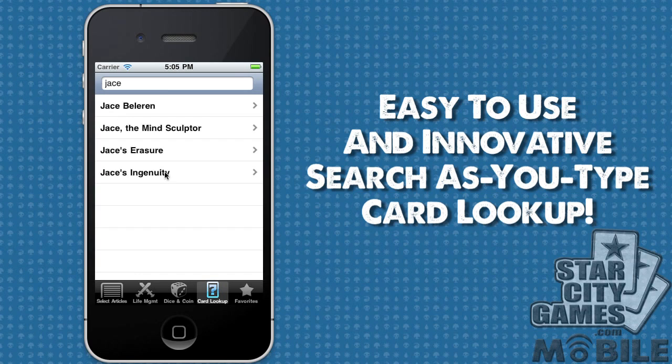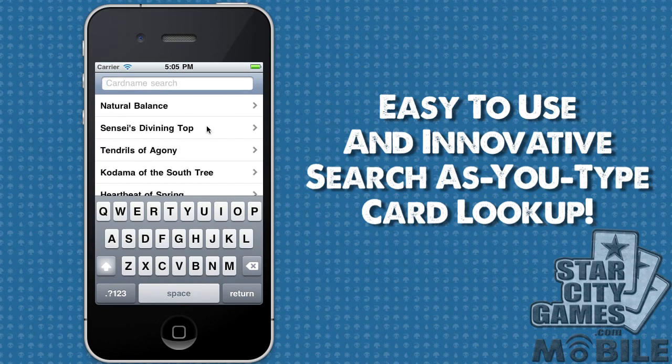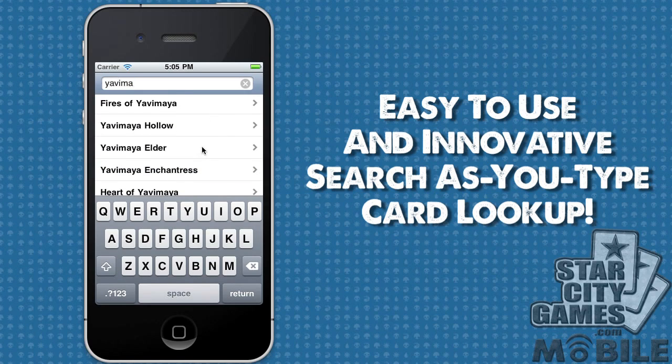So this is super, super good, and you will just love the ability to start typing in a card and find out everything that has the word Yavimaya in it, for example. Totally useful.